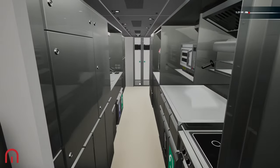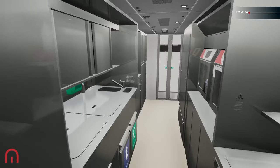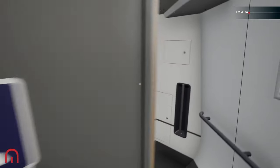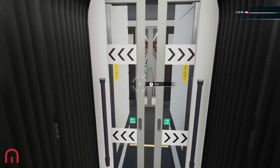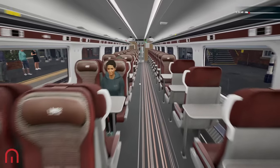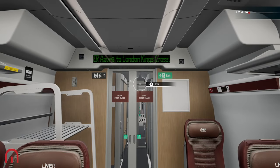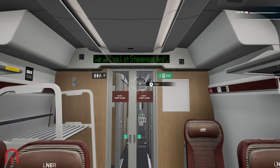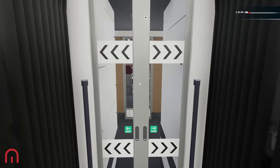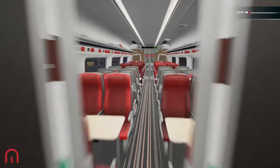I want to walk through here. This is the kitchen for first class. Are we moving? No we're not. Here's first class. Welcome to first class — this is where I sat when I was in first class a couple of weeks ago. Welcome aboard the LNER Azuma to London King's Cross — we will call at Stevenage and London King's Cross. We went in these toilets in the video a couple of days ago. Still in first class — let's come out of first class and go into cattle class.